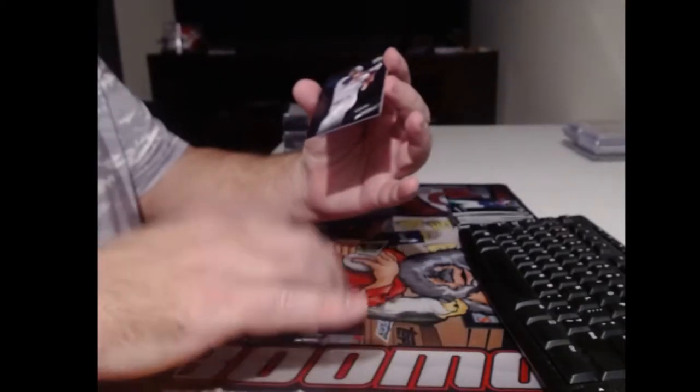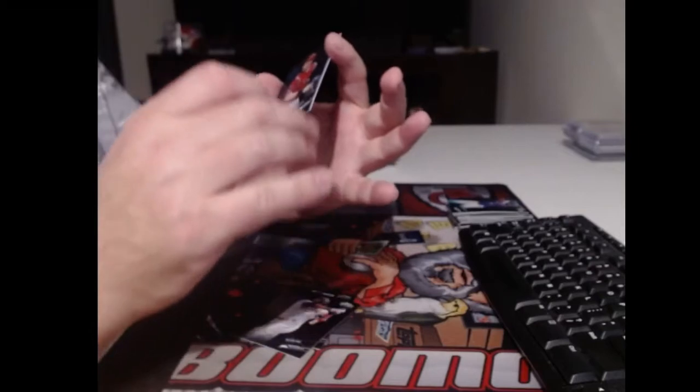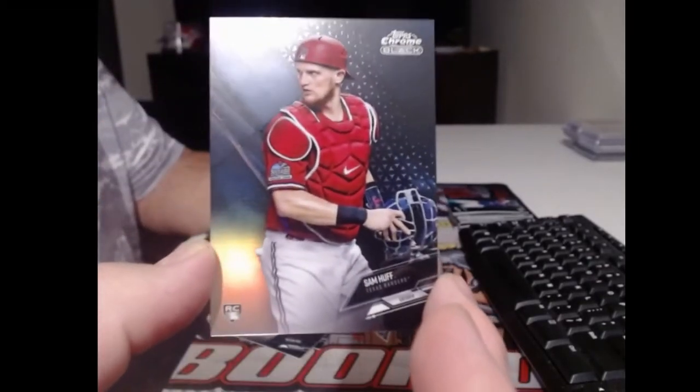What do we got here? Another Wilson Contreras. Nelson Cruz. And a rookie refractor to 199 - Sam Huff.